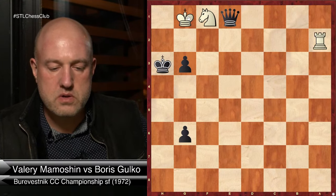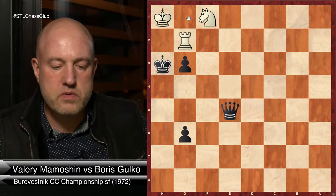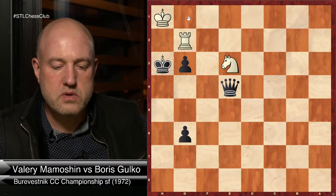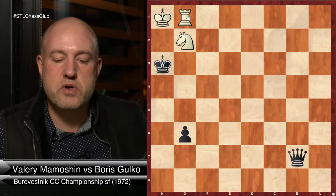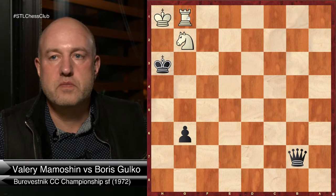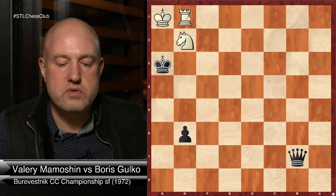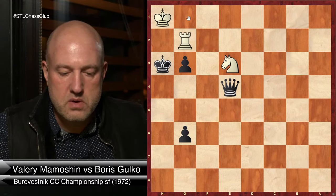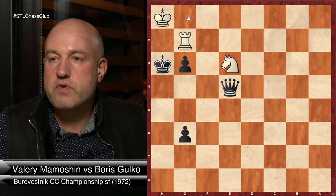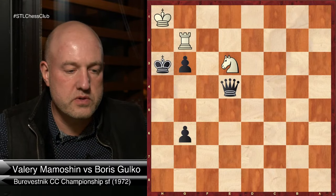Check, check here, and it's winning in many different ways. F3 and just... That's a pretty nice zugzwang. Queen b7, and the rook has to move. Queen f3 should be winning too here, but Gulko found a really nice way to do it.